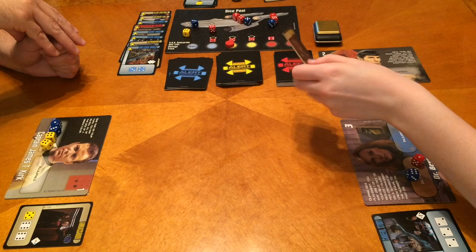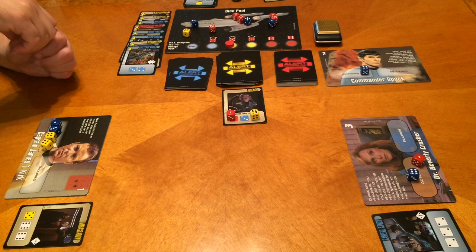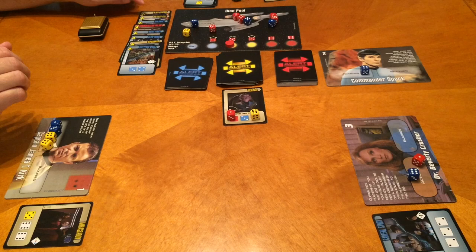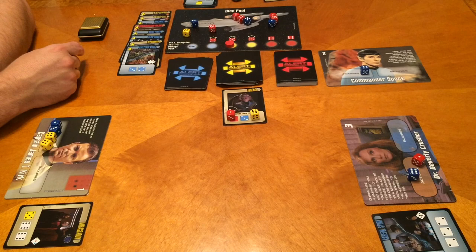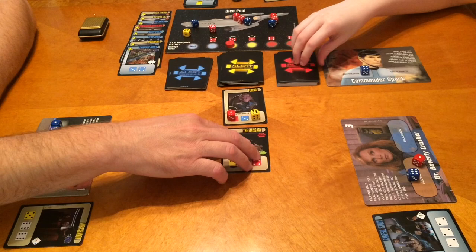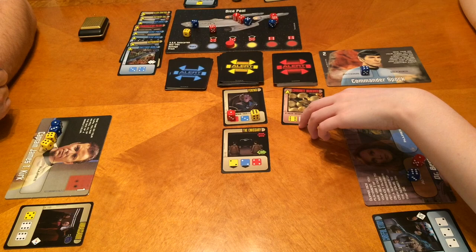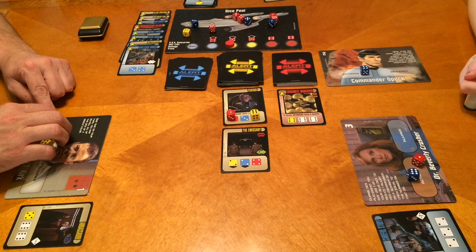What the heck is that creature — Ferengi? From Next Generation. Enterprise went back up to yellow so now we can only take yellow. One, two, three, four, five, six, seven, eight — thank BBC America for showing Next Gen episodes! We have one of each color so it doesn't really matter. I'm going to pop a yellow — it's the Emissary and it pops a red alert. That's a timed event, and if we fail, Enterprise takes two damage from the Corbomite Maneuver.